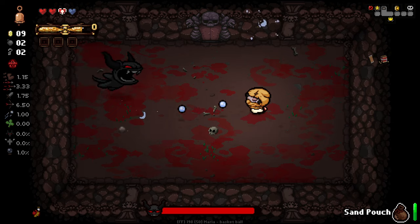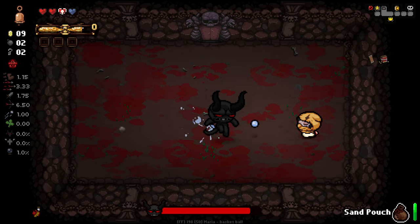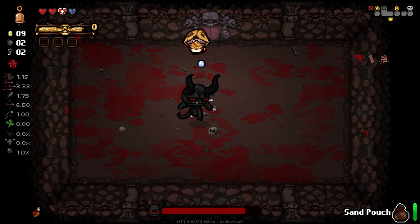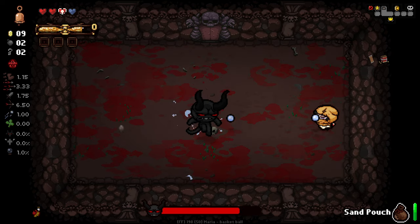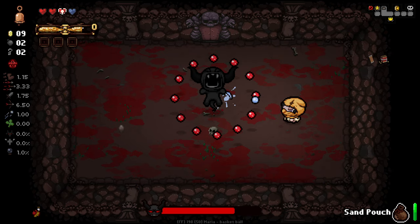Don't lose the Eternal Heart - the Holy Mantle doesn't matter so much, but the Eternal Heart would be a travesty. Unfortunately this guy is a particularly tough boss health-wise, so it's going to take us quite a while to kill him. I'm probably going to have to use both my bombs on this guy if given the opportunity.